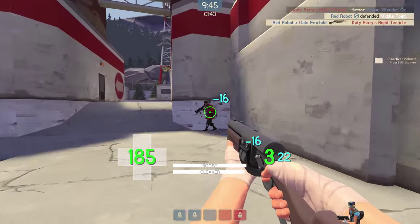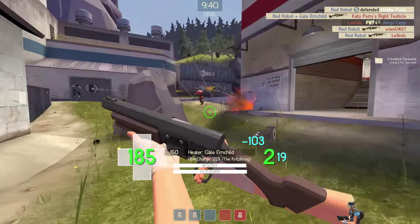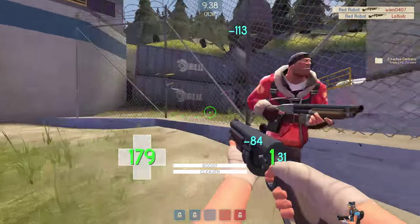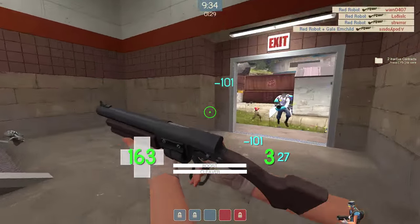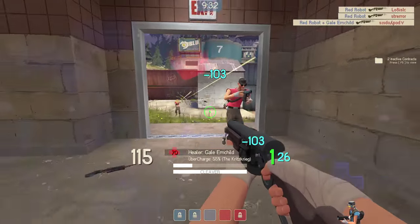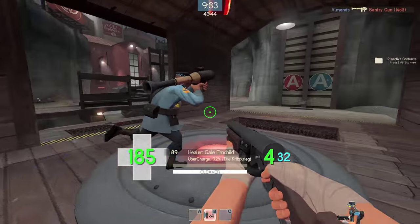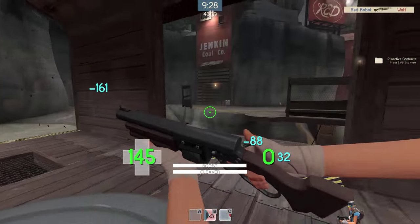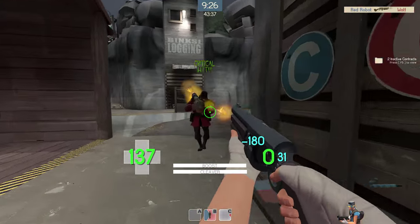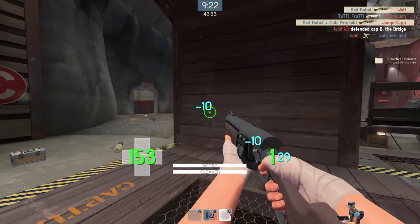The fact that the slightest tick of damage, no matter how small, slows you down makes this weapon a huge liability to use. If you get hit by a little bit of minigun fire, tracked by a sentry, or set alight for even an instant, you become a sitting duck as you try to crawl away from any further sources of damage. Despite how much the BFB is now outshined by other Scout primaries, the crazy amount of speed you can gain from the BFB is so awesome that it definitely earns the number 9 spot on this list.